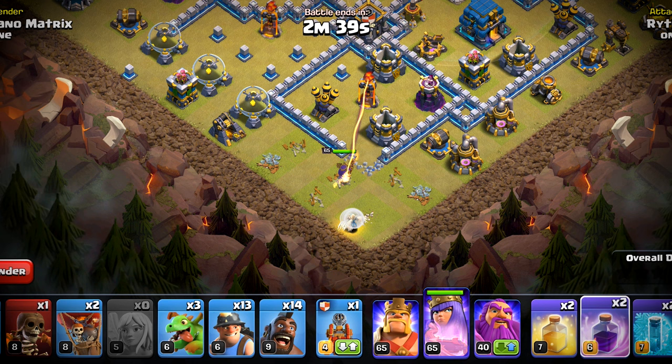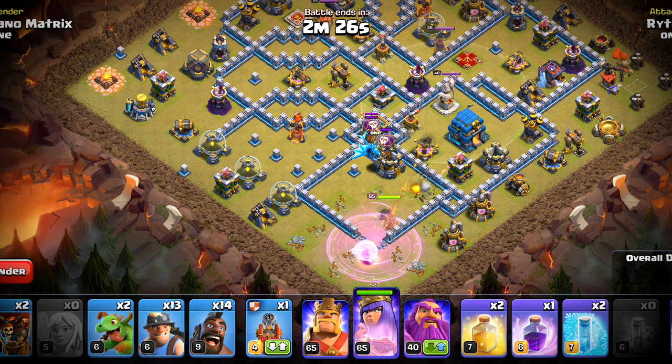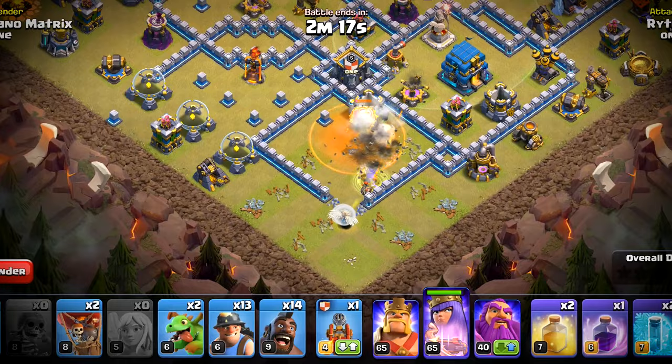Now we can rage the queen and with that she will be able to take out that inferno and that air defense. We will start a baby dragon on this side. The CC is lured, we will poison it — that should take care of all of them. Deploy another super wall breaker that will open this compartment. We will wait for the queen to take out everything and will rage her shortly.